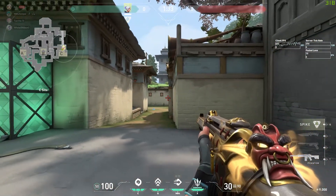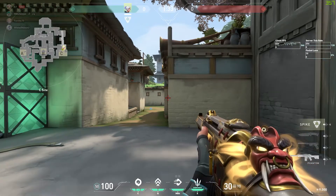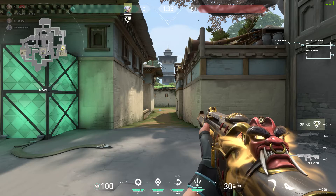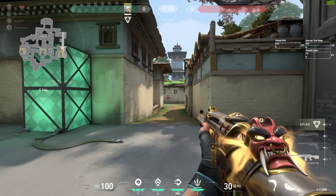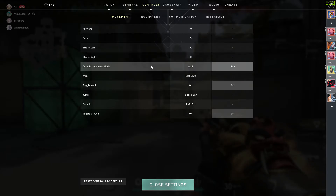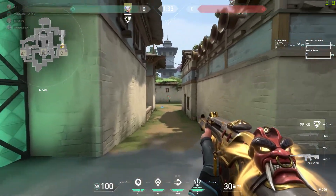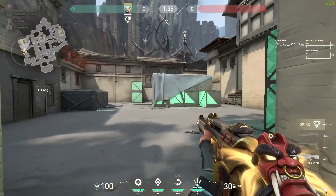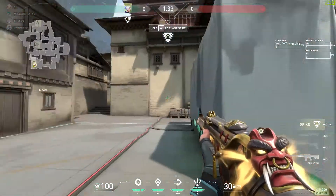Now I'll talk about the control settings. For mouse operator abilities, if you have a gaming mouse with two buttons on the side, you can bind your abilities to those mouse buttons. It's easier to use them and you can activate them faster.